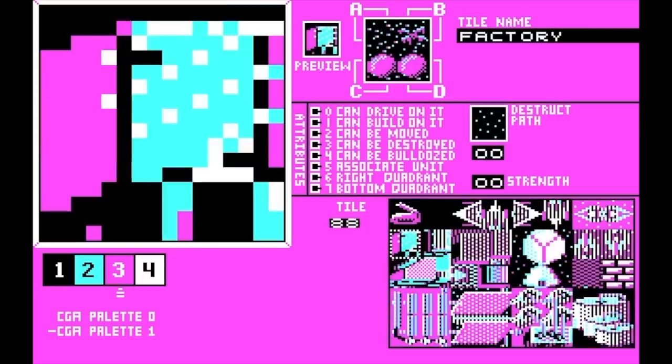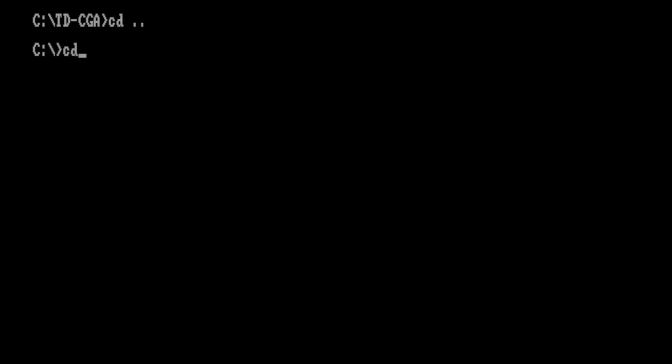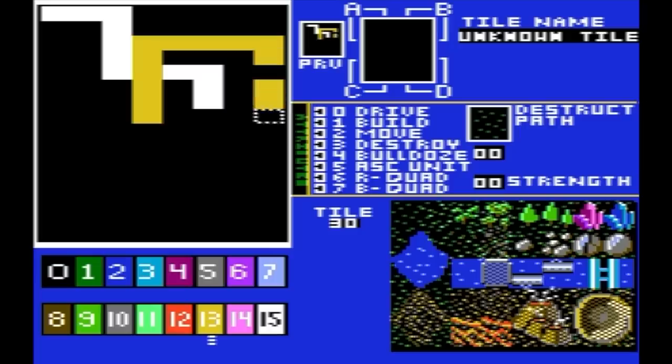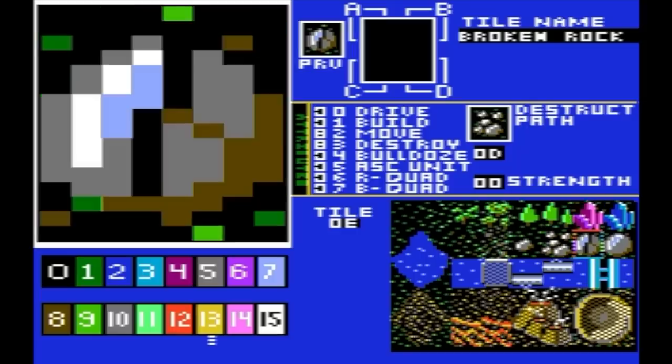The program also lets you define tile names and attributes such as whether you can drive on it or build on it. Most of the artwork here is temporary, drawn either by myself or Anders Jensen just to get something to work with. The CGA composite version of the tile editor is built on 90% of the same code, but altered to work in this mode. The color palette is much larger, but the pixels are twice as wide — you get more colors but less screen resolution.